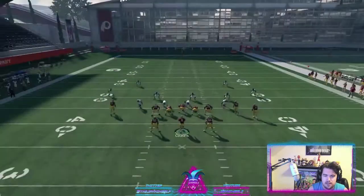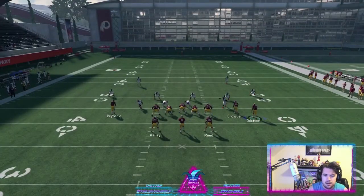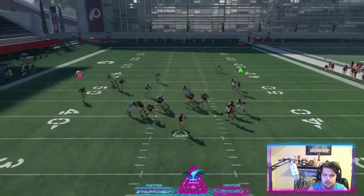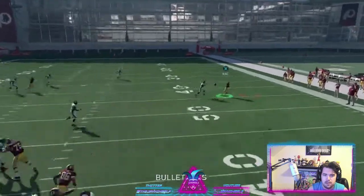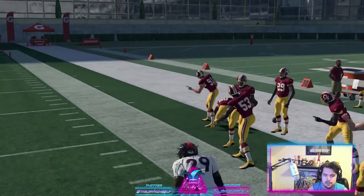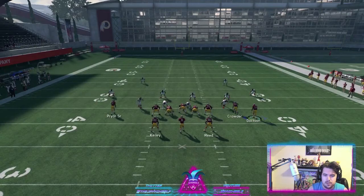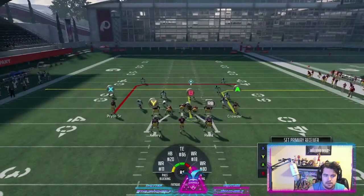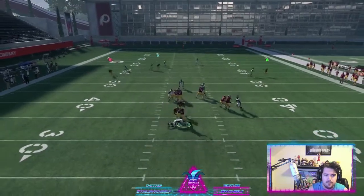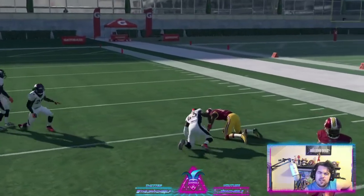They're gonna need some adjustments in man to stop this play. On the people in the backfield we probably have a type of route — see, wide open. And the last one is even a little deeper. We get screamed at, we get the pass off.